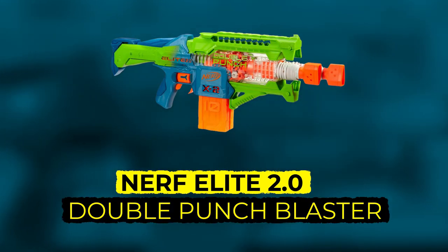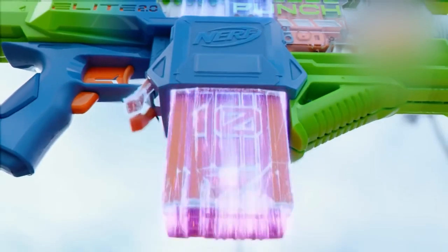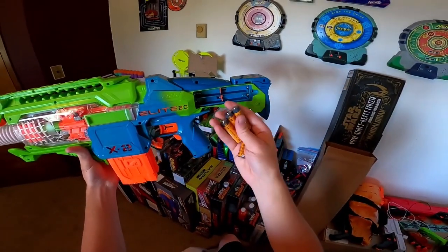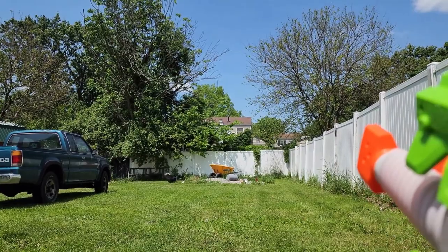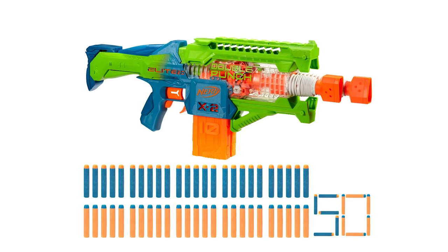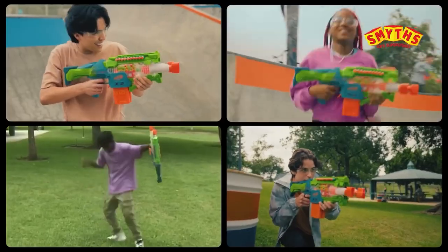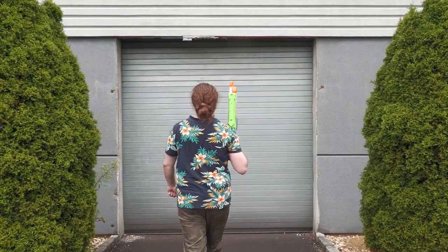Number 8: Nerf Elite 2.0 Double Punch Blaster. Doubling the trouble at number 8 is the Nerf Elite 2.0 Double Punch Blaster. This isn't your average blaster — it's a twin-barrel titan. Unleash a dart storm with double the clips and double the firing power. That's 20 darts in a row before having to reload, enough to overwhelm any opponent. It comes with a massive 50 dart arsenal to keep the fun going. This powerhouse is built for easy use, even for younger battlers. Just grab your safety goggles and get ready to dominate the battlefield. It might be a bit bigger, but with double the barrels, it's double the blasting fun.